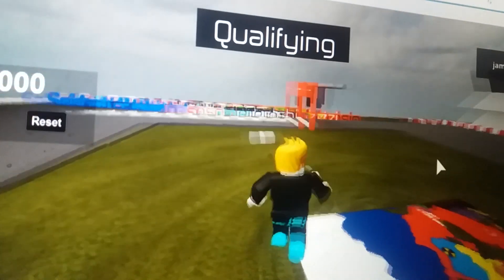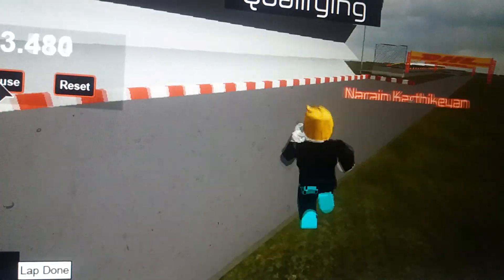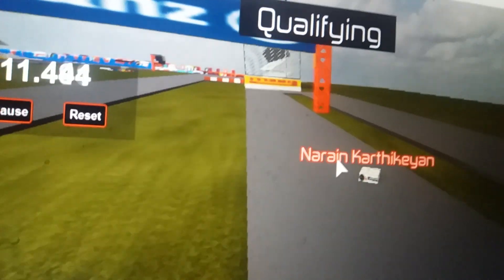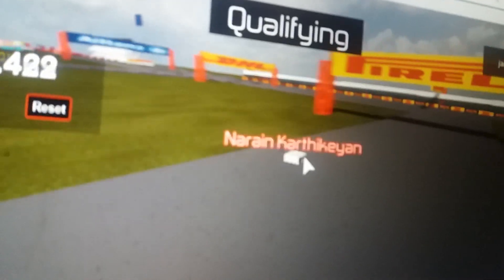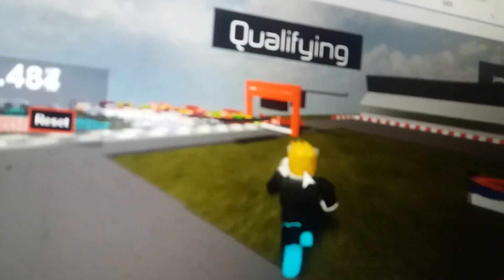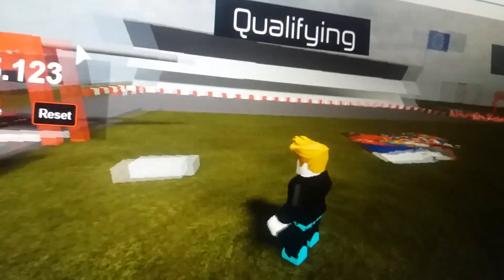Welcome back to the European Grand Prix qualifying session. The next car coming up is Narain Karthikeyan for the HRT Hispanic Racing team. We continue on where we left off. Let's see what the Hispanic racing driver can do. This European track circuit is going quite well for this Indian driver. He crosses the line at 45.123 — not the best lap time, but a good effort from Karthikeyan.